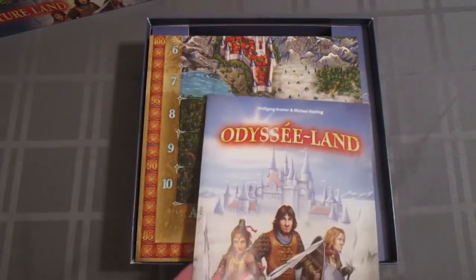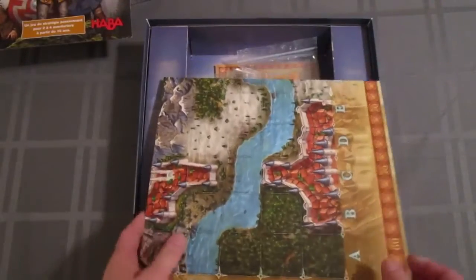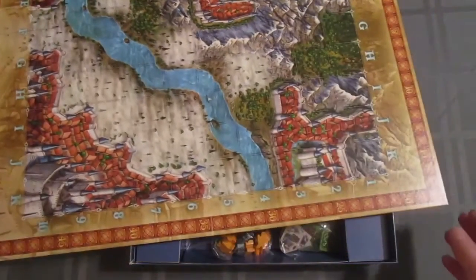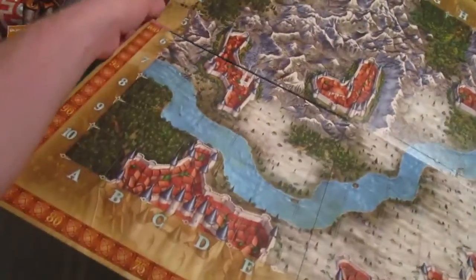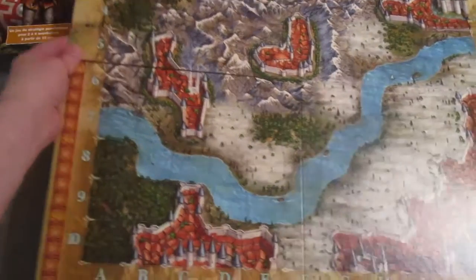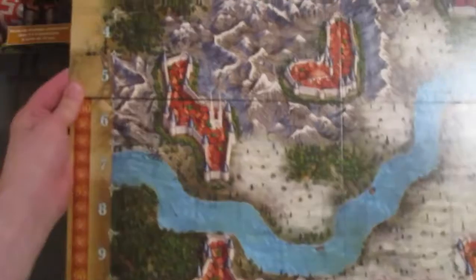The rulebook is multilingual, so it flips one side over the other like that. Here is the game board open for you — there's some glare, my apologies — but that is what it looks like. Nice artwork on there, close-up there you are.